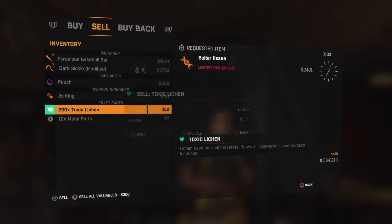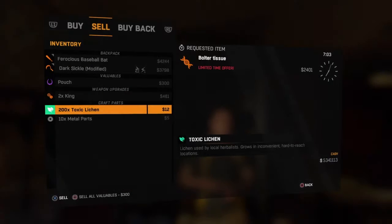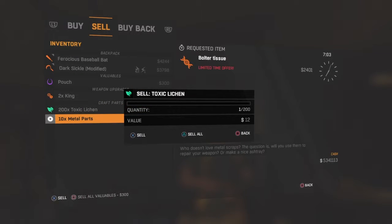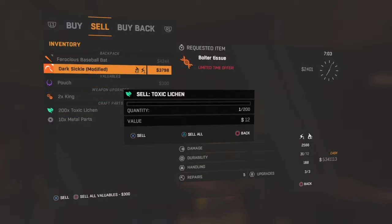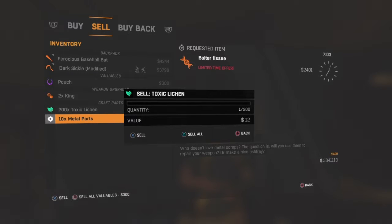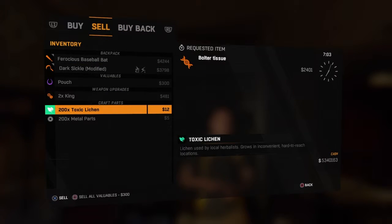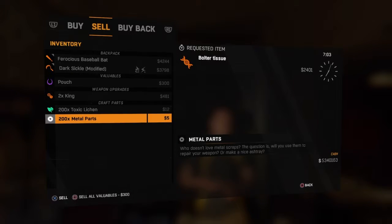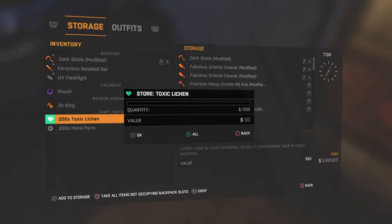What you want to do now is duplicate the 200 toxic leachings and make metal parts with it. Press X and Square together and straight after press the big touchpad button. It doesn't always work first time, it takes a couple of goes. Once you've got it - literally leave it a millisecond then press the big touch button and it'll glitch out. Go to metal parts, sell the metal parts, then go over to buy back - they're only 5 each. Buy them all. Now you've got 200 metal parts.